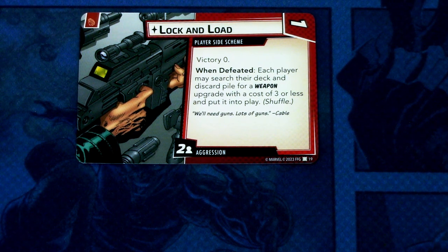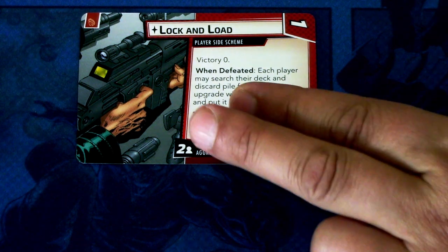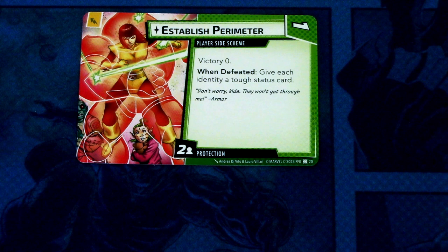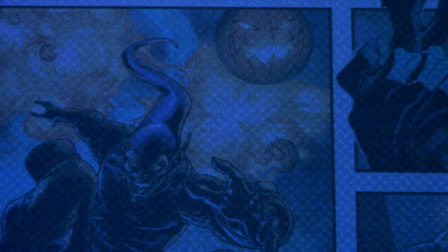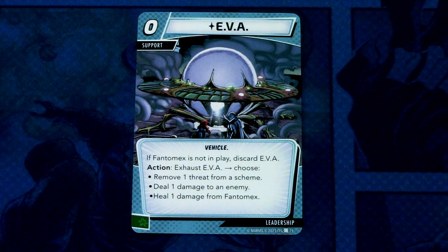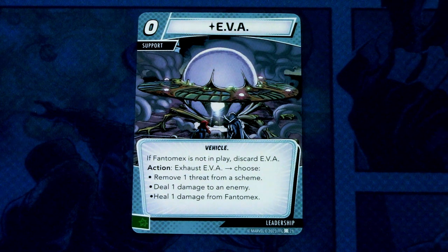The Protection side scheme is Establish Perimeter — it comes into play with two threat per player and can be committed as a physical resource. And we already mentioned EVA, so here it is: a zero-cost support vehicle. If Phantom X is not in play, you may discard EVA. Action: exhaust EVA and choose one — remove one threat from a scheme, deal one damage to an enemy, or heal one damage from a Phantom X. This can be committed as a wild resource.